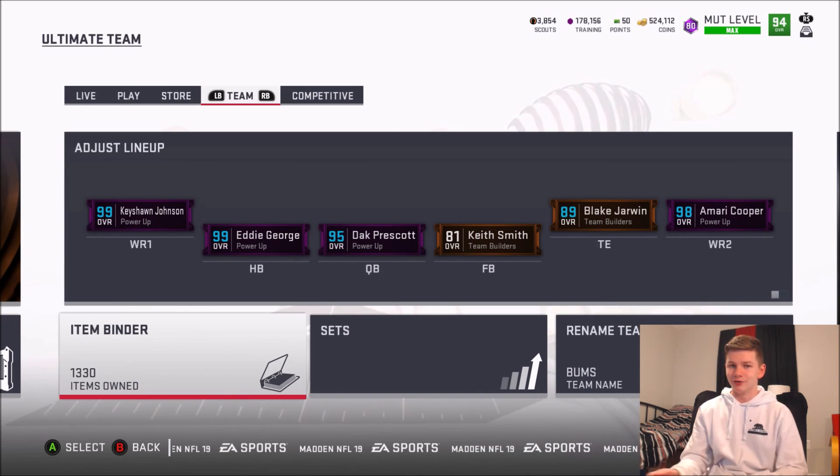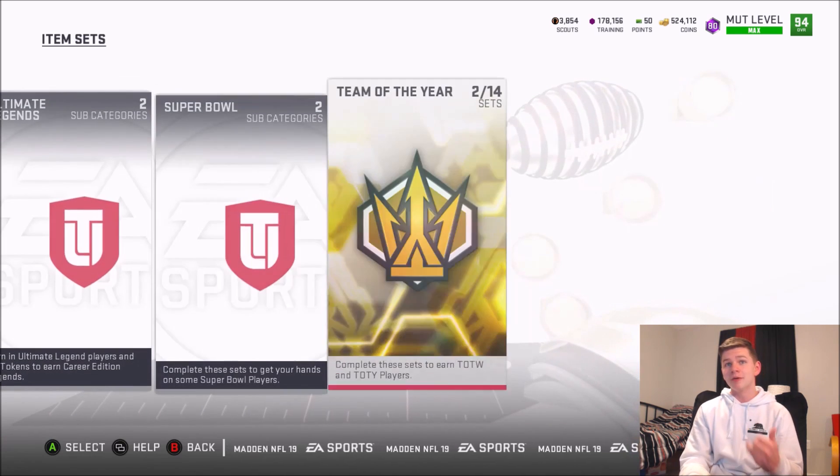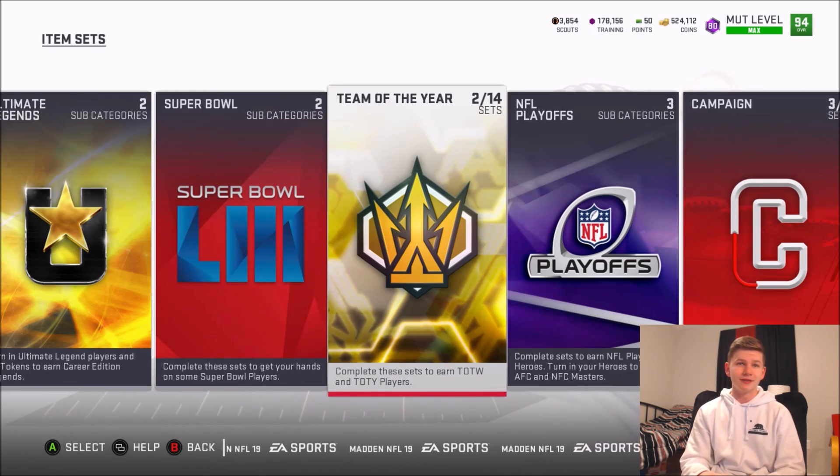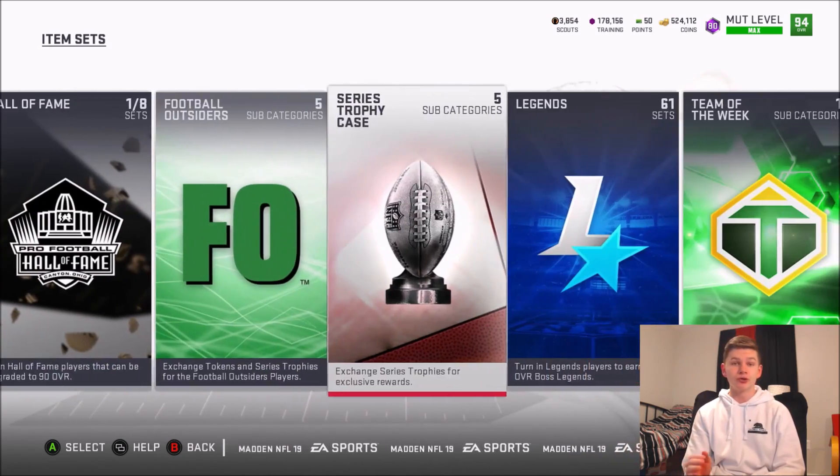If you were curious what the best way used to be, it was this set right here — the two elite and five gold tokens. With training points you can upgrade players to different overalls and use them in the elite token set. This was super good for the 89-plus overall Team of the Week player pack because that pack was really valuable during the Team of the Year promo, but now not so much.